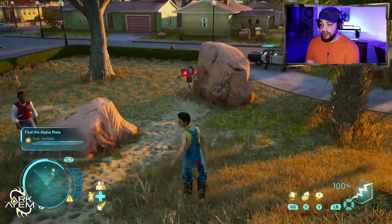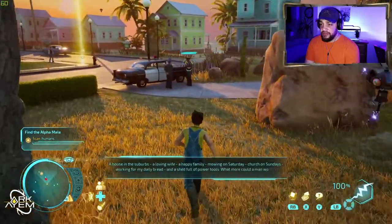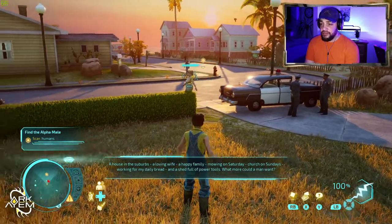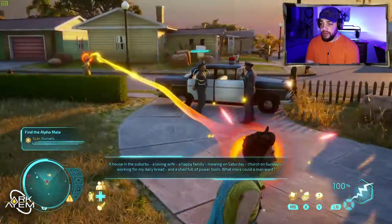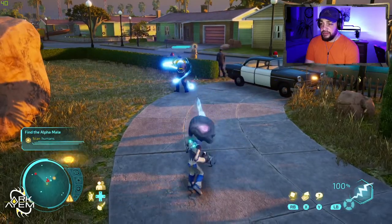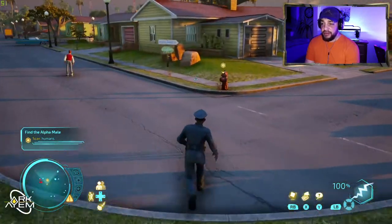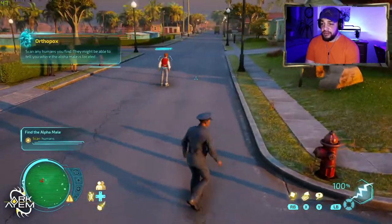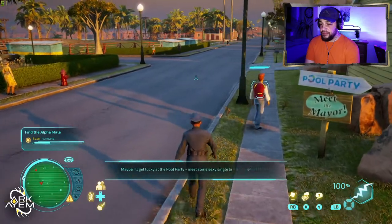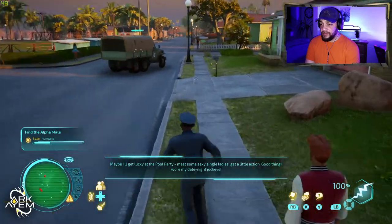Let's steal this guy's identity - here we go! His thoughts: 'A house in the suburbs, a loving wife, a happy family, mowing on Saturday, church on Sundays, working for my daily bread, and a shed full of power tools.' Let's create a distraction and take a cop's identity instead. There we go - much better. 'Scan any humans you find - they might be able to tell you where the alpha male is located.'